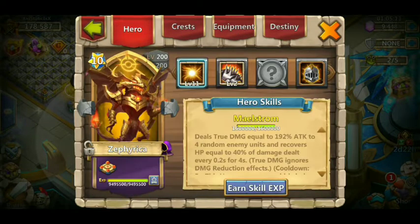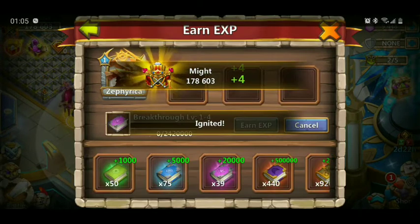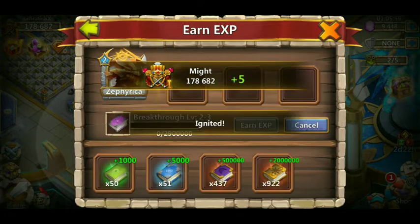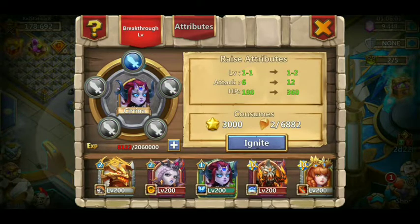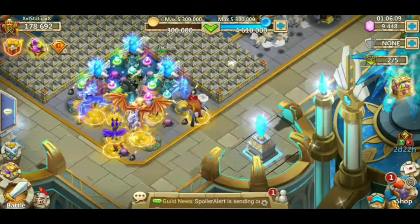I'm not sure I have enough zenith stones to do this, but it turns out I do — so we're just going to keep going until we're out of zenith stones because Zephyrka needs to be as powerful as we can get him. Look at all those igniting stones I have though — 6,882. We could talk about that all day.